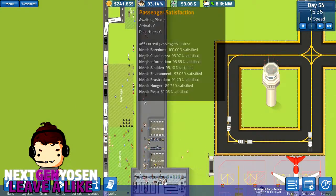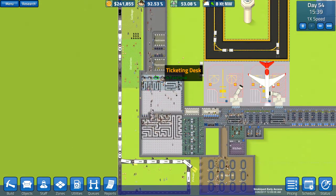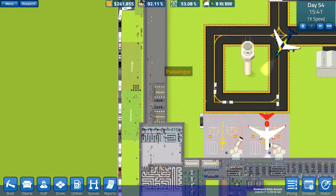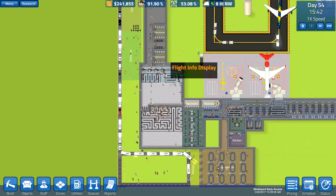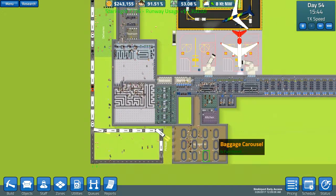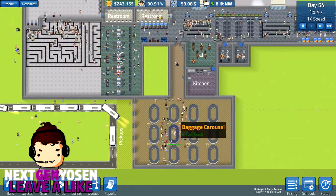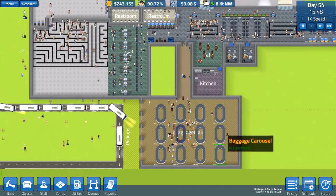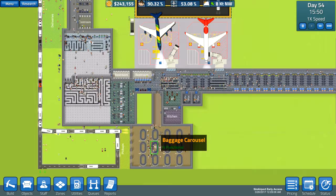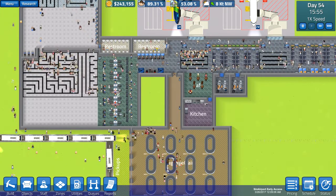Anyway, this area is going to be used all for ticketing, so people can buy their plane tickets. We're going to have a bunch of ticketing desks over there, a bunch of staff. We're going to put a kiosk area over here probably. It's going to look real nice, and then this area is going to be all security. And then right here is the baggage claim area, which I really like. I'm really glad I added this, because now I can have up to 12 airplane gates and not have to worry about the carousels being full. Also, this area right here is going to be a vending machine area.